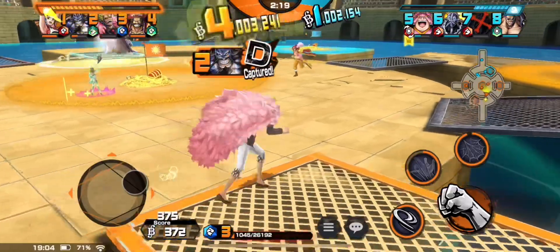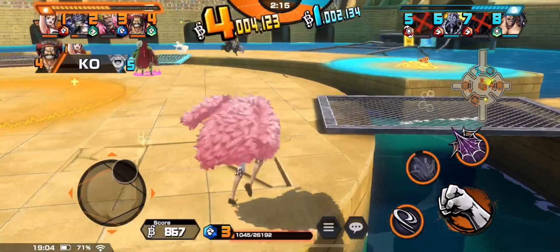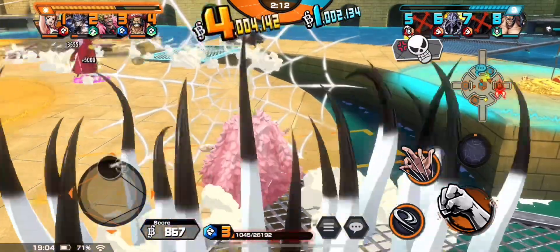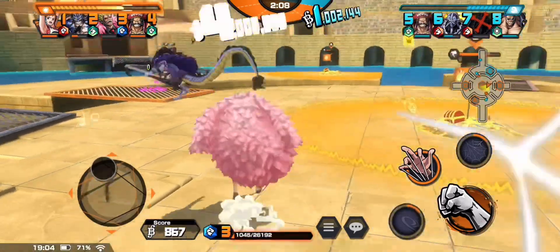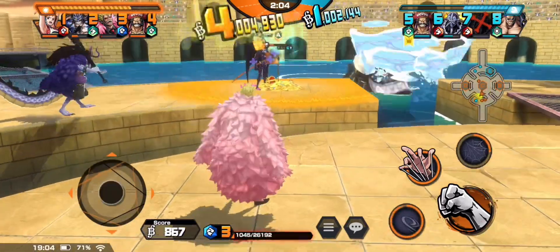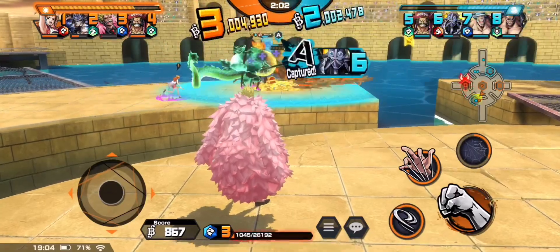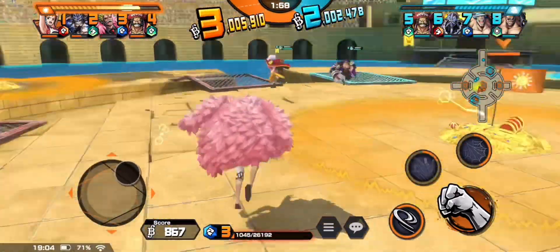We have the teammates holding it down pretty good. I'm running around on the edges of the mid, trying to catch people off guard where I can, get my skills back, and use my skill 2. I see that we have King over here back capping. I try to use my skill 1 over the little ledge right here, but epic fail — skill issue for real.